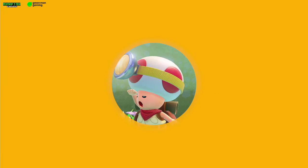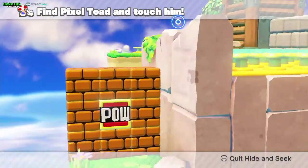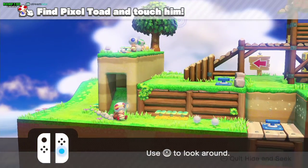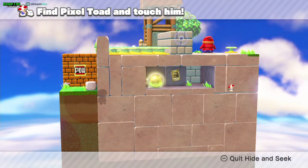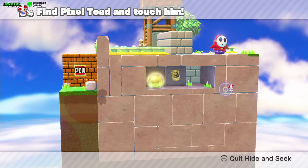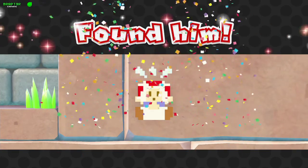Now for the pixel toad - it's pretty easy. Most pixel toads are very easy to get and this one you barely have to move. Come down to this part of the level, rotate the camera, and there it is. Just point your target and press ZR and we get the pixel toad for the first stage - got it!